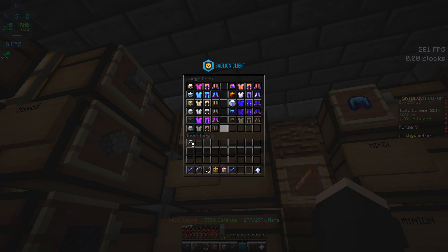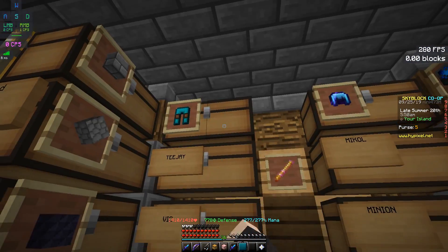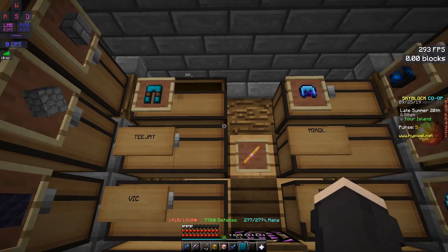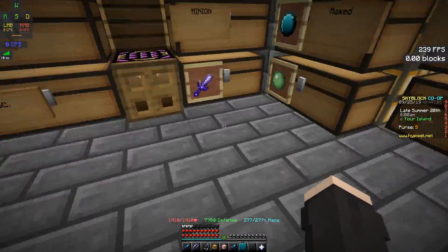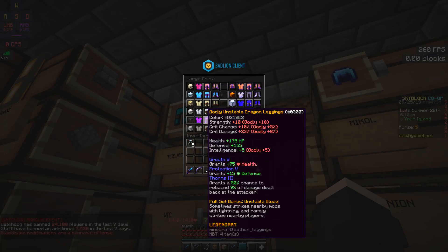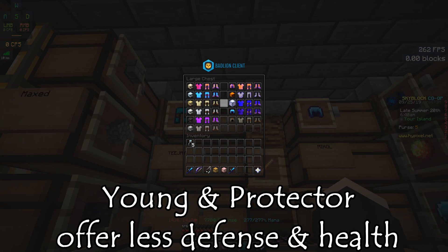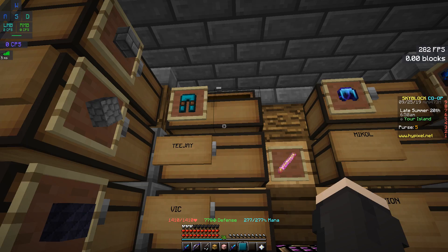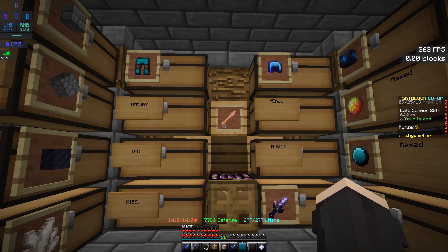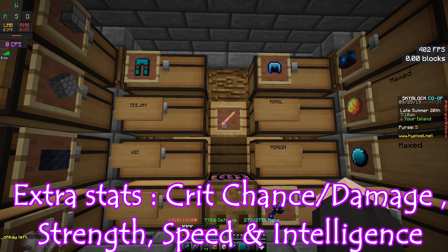Here I have all 7 sets of dragon armors including the superior set. I'm going to do a full comparison. As you can see, all these armors mostly offer the same starting stats. For health and defense, all the armors are the same except for the young dragon set and protector dragon set, which have slightly less health compared to the other dragon sets. What differentiates all these dragon armors is their set bonus and the extra stats they provide — for example, critical damage, critical chance, and strength. Those are the main points.